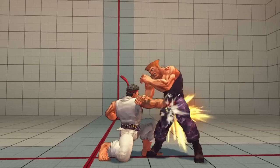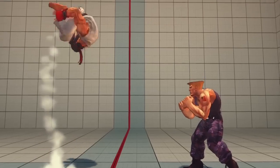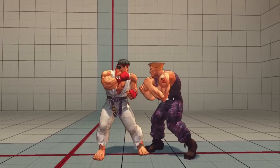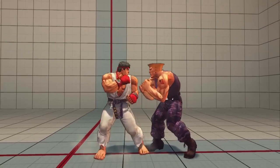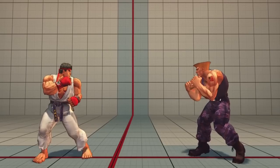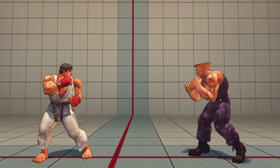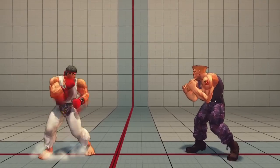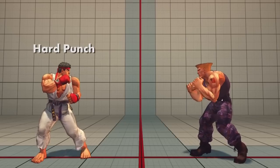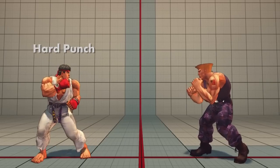Crouching attacks are always the same regardless of your distance from the opponent. Jumping forward or backward is known as an angled jump, and each of the six attack buttons perform the same angled jump attacks whether you press them during a forward or a backward jump. Jumping straight upward is known as a neutral jump, and attacks performed during a neutral jump differ from those performed during an angled jump. Some characters also have what are known as unique normals or command normals, which are executed by holding a single direction while pressing a normal attack button.